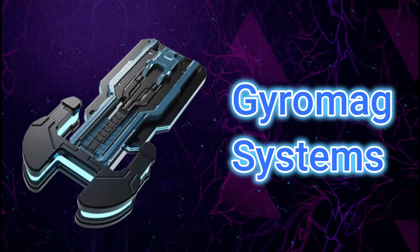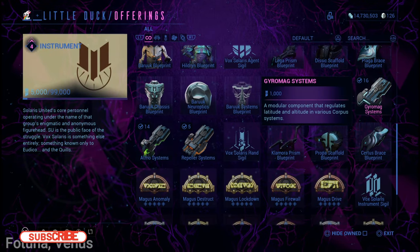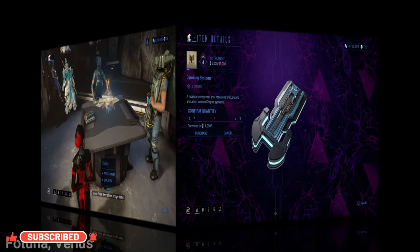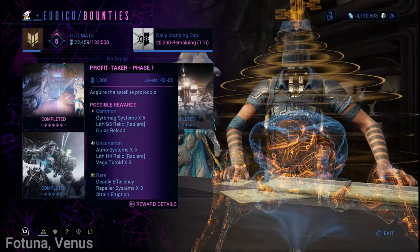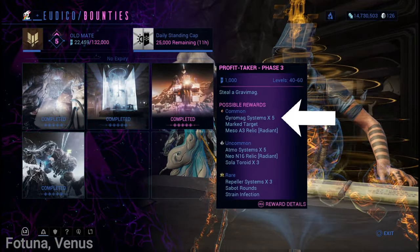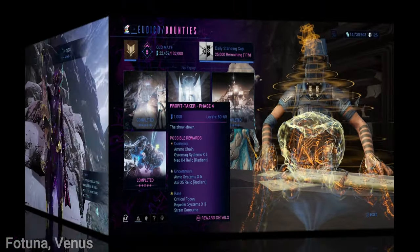Gyromag Systems can be obtained a couple of different ways. The easiest is to buy it from Little Duck in Fortuna — sold for 1,000 standings each, and you must be Ranked Hand with Vox Solaris. If you're not ranked up enough, you can obtain it by performing Heist Bounty missions from Little Duck's room at the briefing table. To unlock these bounties, you must be Ranked Old Mate with Solaris United. Pick a bounty where the system is listed as a possible reward.